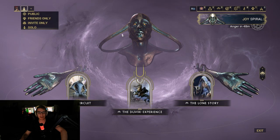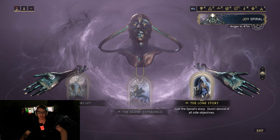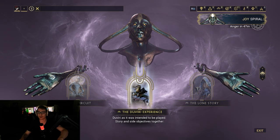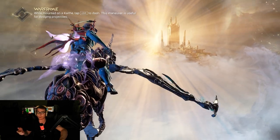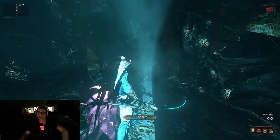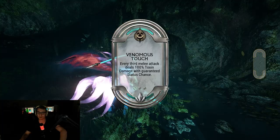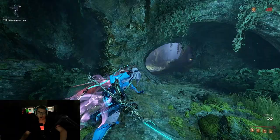We're gonna run around in the Duviri experience solo and try to pick up some resources. You can also run the Lone Story if you're only looking for open world resources, but you'd probably want to run the Duviri experience to grab some decrees a little faster. Once you grab all the resources you want, remember to get a decree before you leave — that's how it saves your session of resources. Always pick your random decrees.